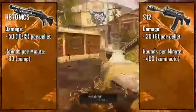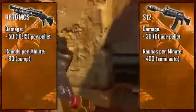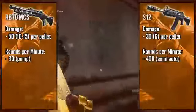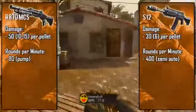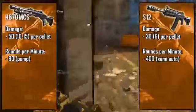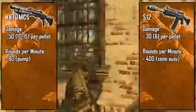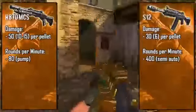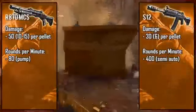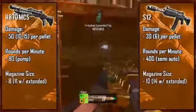As for rate of fire, the S12 obviously takes it with its semi-automatic capability, while the R870 is a true pump shotgun — before every shot you need to pump it. Sprint-cancelling and Y-Y'ing mid-pump does not work; you need to go through the full pumping animation before you can fire again. 80 rounds per minute seems incredibly slow, but it's definitely fast enough when paired with its strong damage to pull off those montage kill feeds.